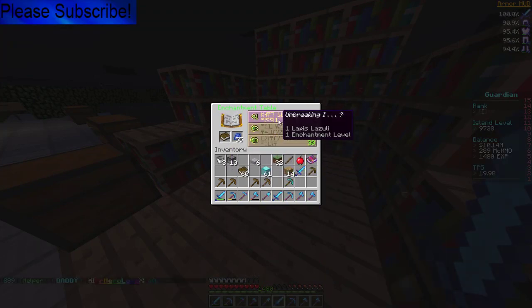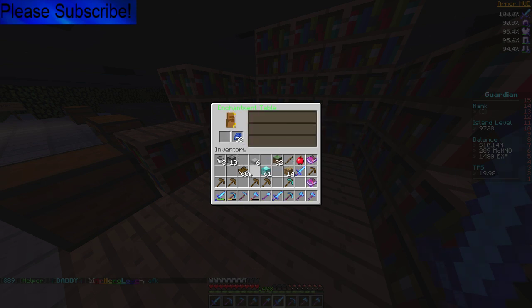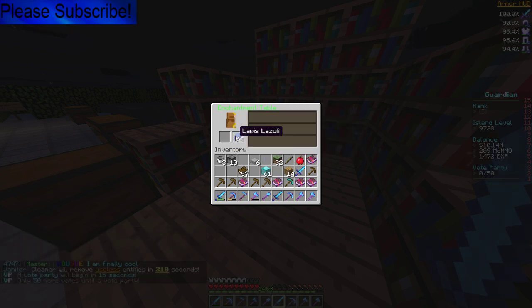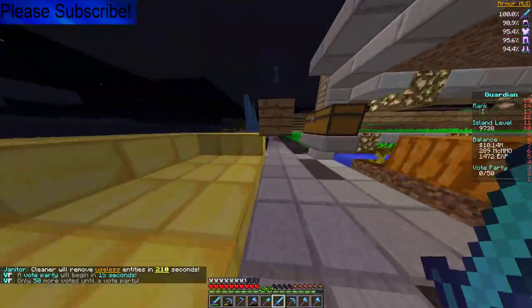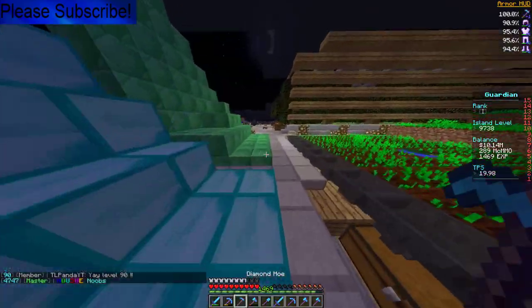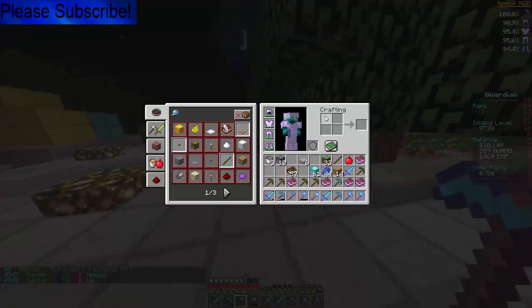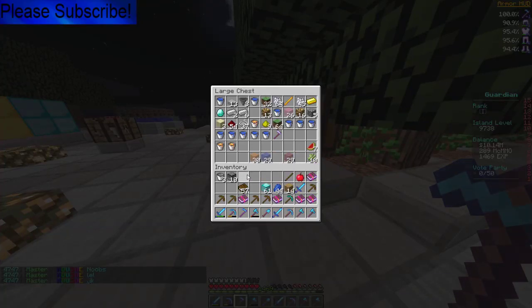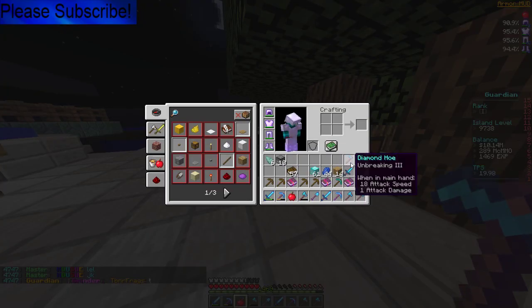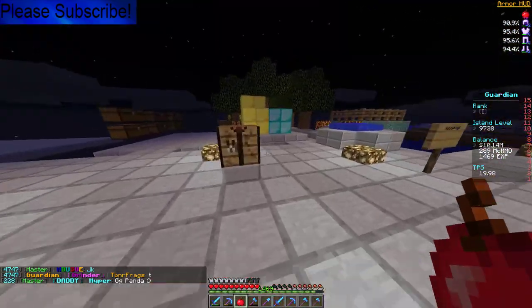Fire Protection, Protection 2 — I'll take it. Power 2, Unbreaking 3 — okay. Knockback 2, Protection 3 — okay. We might as well work on a diamond set as well. Let's get a diamond set going — I don't know if I have enough space but I'll create space in my inventory. Vote party's happening in 50 seconds so I'm gonna have to put stuff away. I'm gonna make a full-on diamond set.